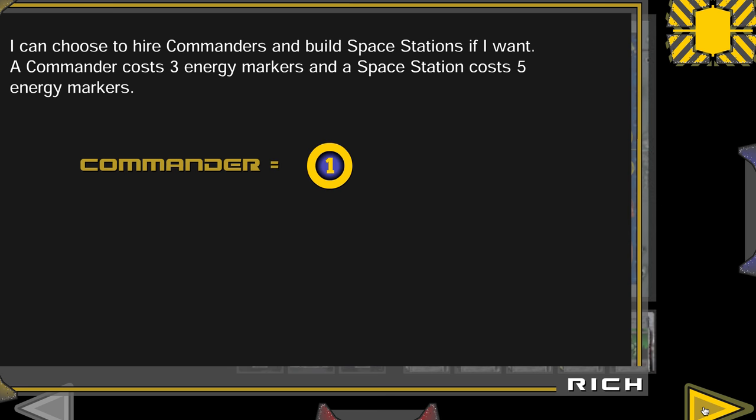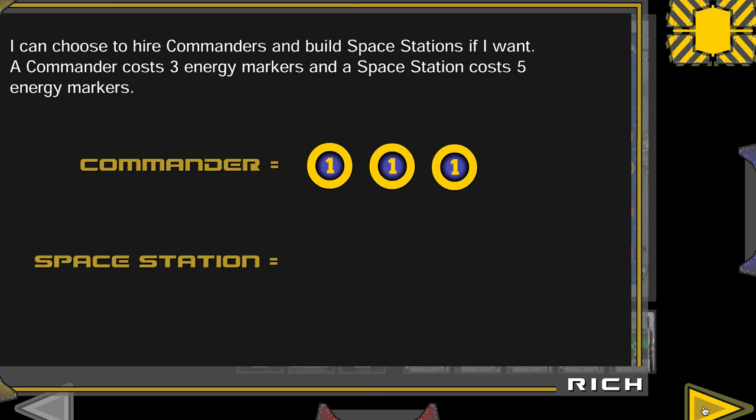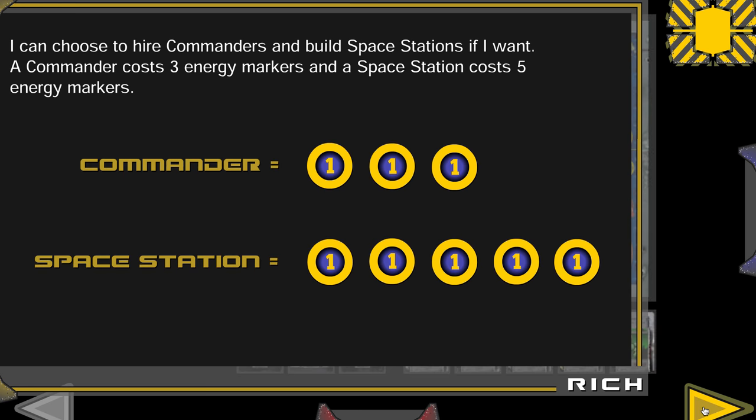I can choose to hire commanders and space stations if I want. A commander costs three energy and a space station costs five energy.